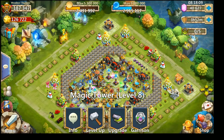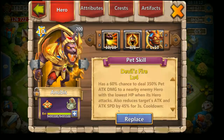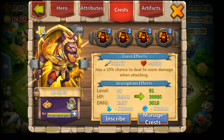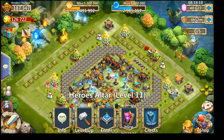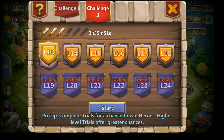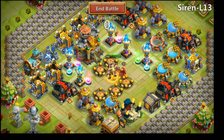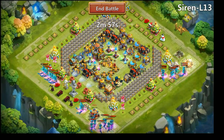Hey everyone, we are gonna do some hero trials with Anubis. Let me show you my Anubis — 10 of 10, 8 of 8 crest set, Deadly Strike artifacts, Axe of Strife. Let's start — I'm gonna do levels 13, 14, and 15. Let's see how this goes against Siren; this could hurt a little bit I think.